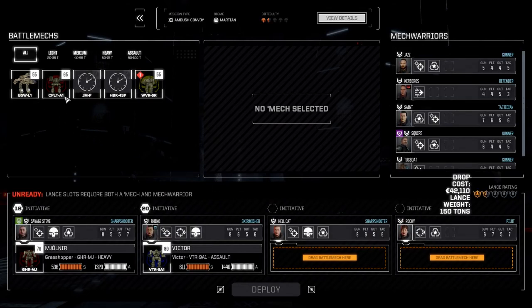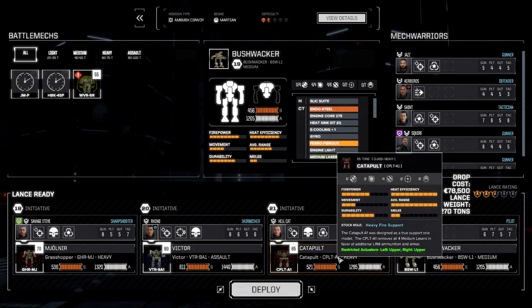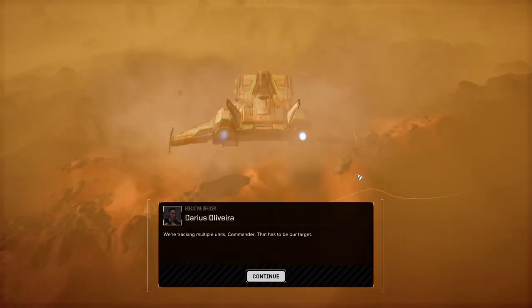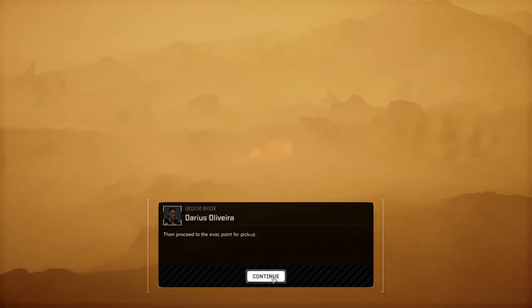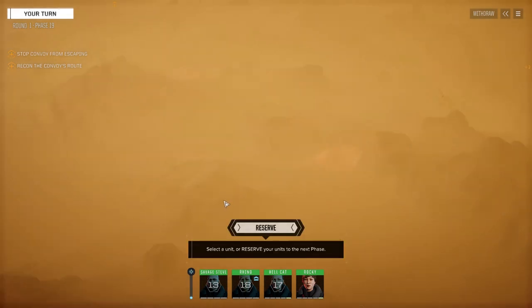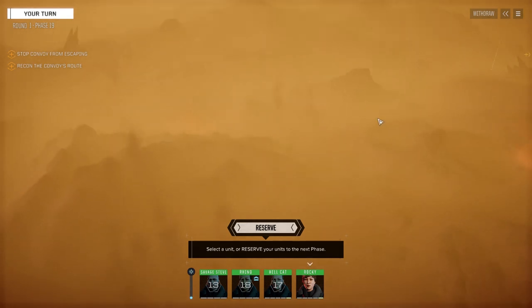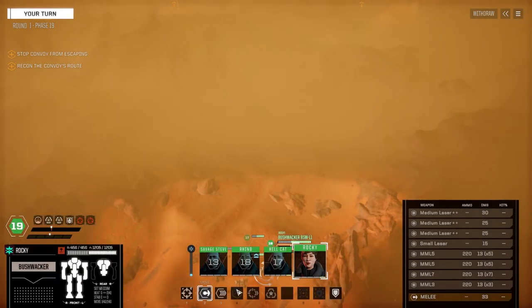Martian terrain — I'll put Rocky in the Bushwhacker I think. Let's deploy this and get it done. Alright, here we go. The Martian terrain is gonna work against us a bit. They're going from over there — oh right, I know this one. I think that's our escape route over there. We got a long way to go, we better book it.